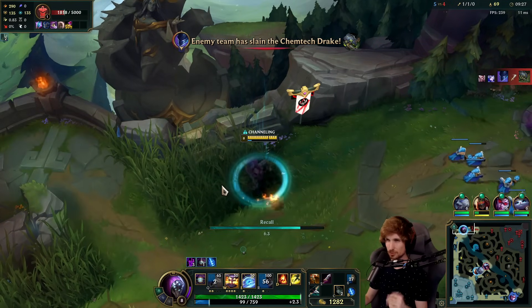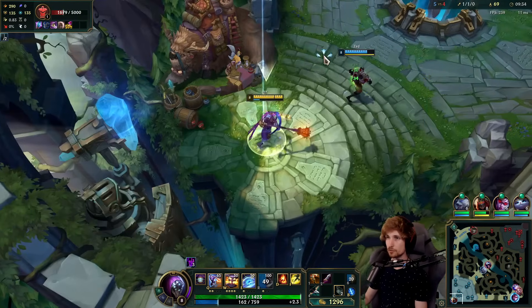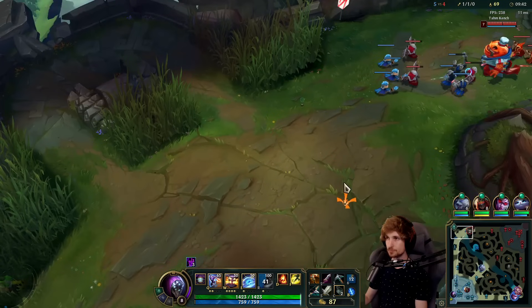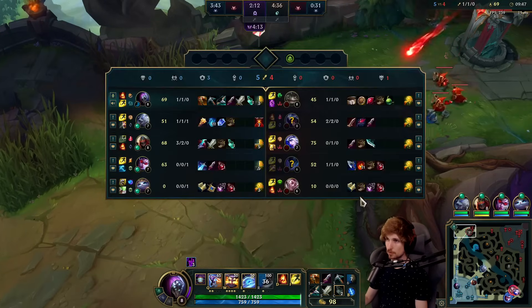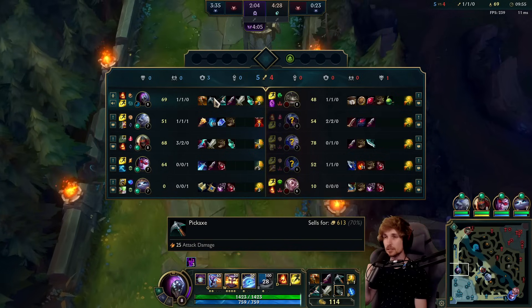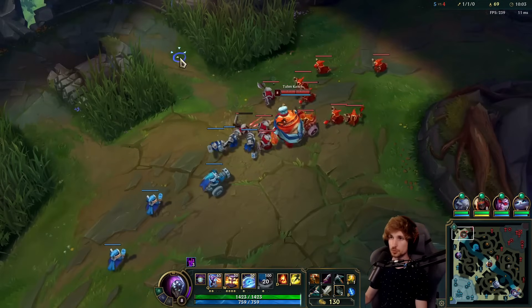While losing the 1v1 at around four or five minutes, we have more farm than him — almost 30 more CS. Tahm Kench now has Giant's Belt, Ruby Crystal, and base health regen, but that's all fine with me. I'm about to finish off my Blade of the Ruined King and if I can finish Blade right now I will always be able to 1v1 him for the rest of the game. Blade is super OP into tank matchups like Tahm Kench.